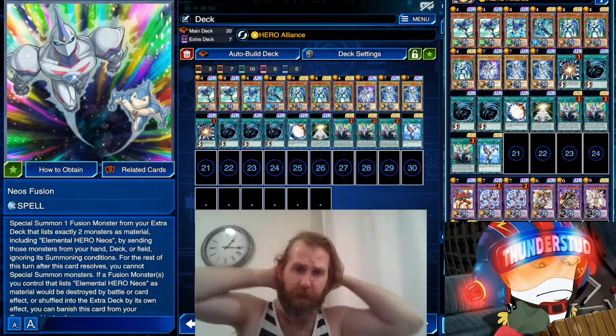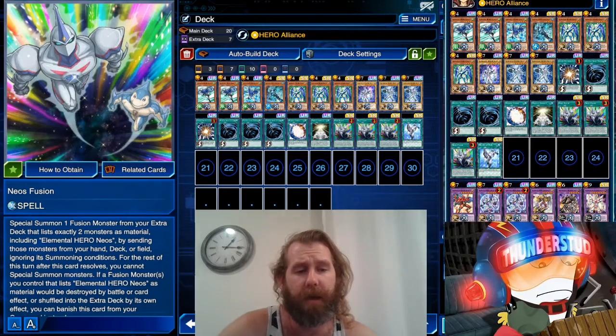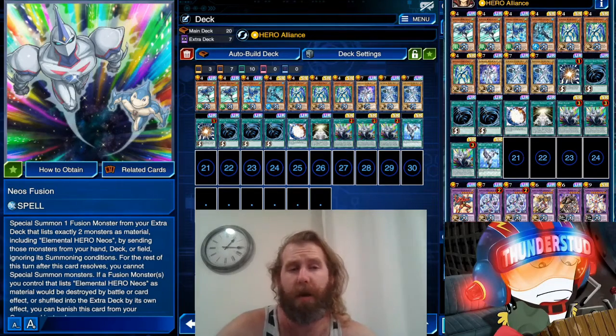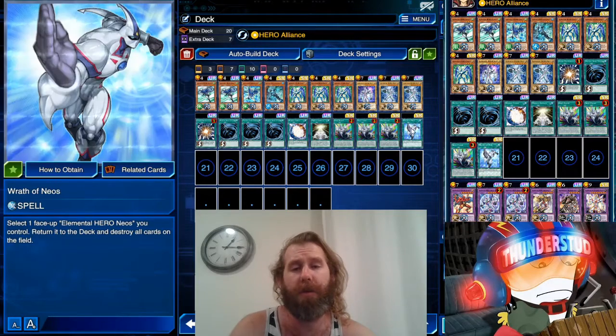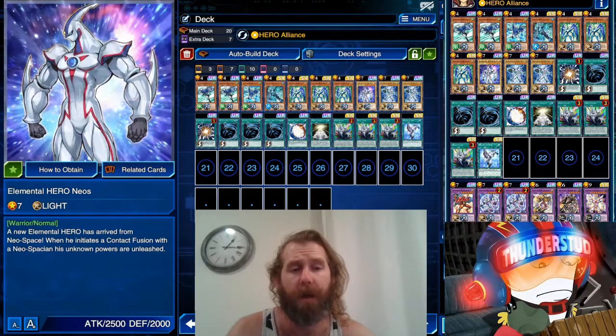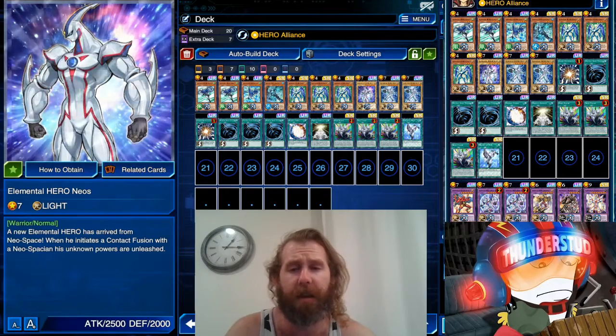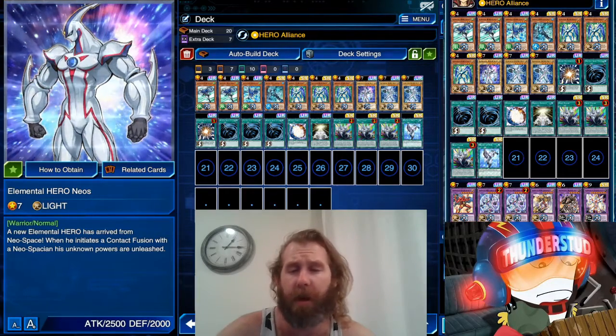Some backrow hate — very streamlined, very tight, very good deck. It was pretty good, very fun. Definitely gonna play it a little more. This is probably the way to play heroes. Maybe not three Prisma — three Prisma works, so maybe we get rid of Miracle Contact and go even more Wrath of Neos to really use the Prisma-Neos combos. It's a crazy little deck with this new skill guys — definitely get this new skill and work it out.